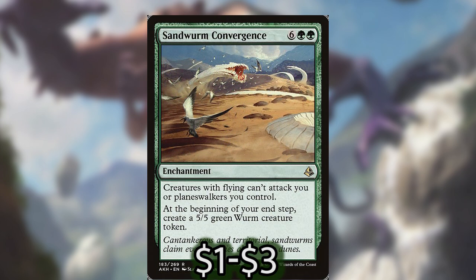Last for this category, I've included Sandworm Convergence. Normally an eight-mana enchantment that's pretty hard to get out, but it only costs two green mana if you're using Belbe correctly. Making a 5/5 worm every turn very early on makes it very hard for your opponent to attack you if you always have something to block, and combining this with your other big beaters in the deck is going to overwhelm the board pretty easily.